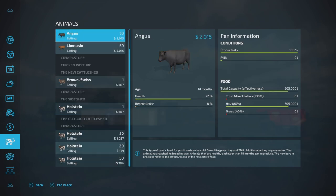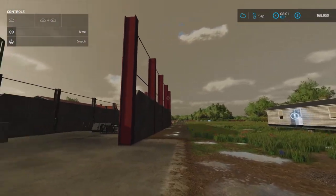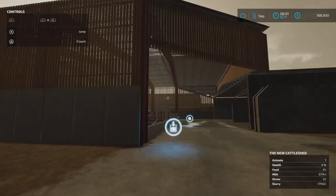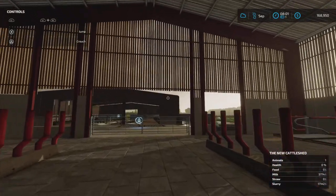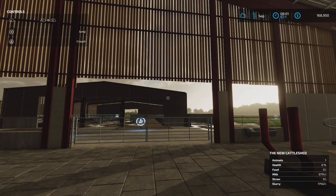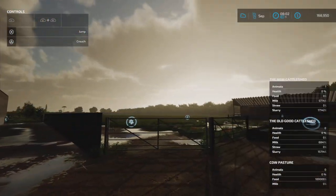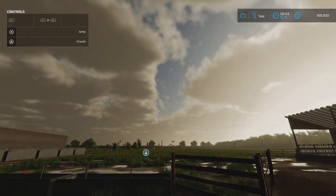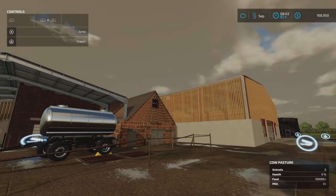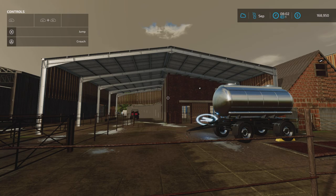The Limousin and Angus - no, there's no milk coming out of them. So luckily we don't want any of that bull juice milk. I think that was all for the Balham Road Dairy Farming by Mr. or Miss FS Landscaping. Great map, great lighting by the way. Thanks for watching, and bye-bye.